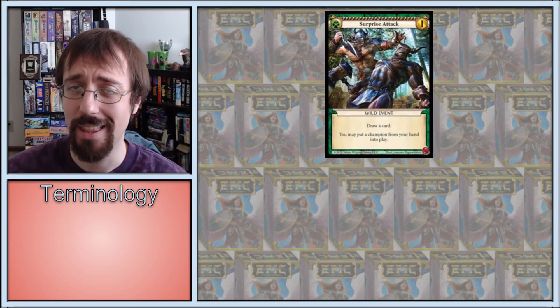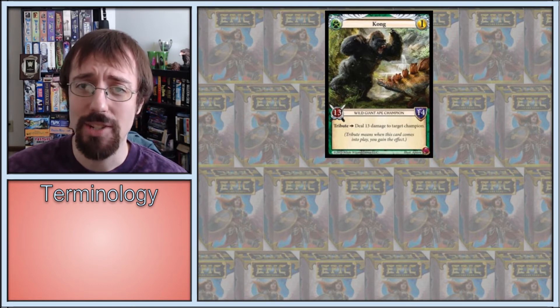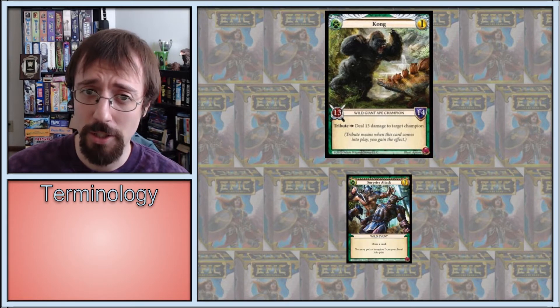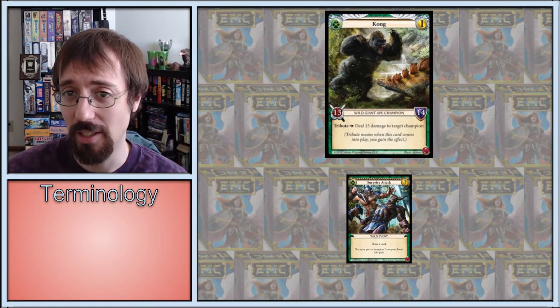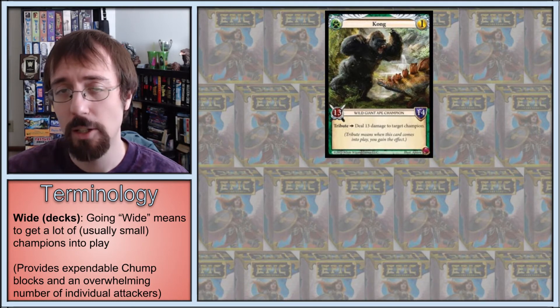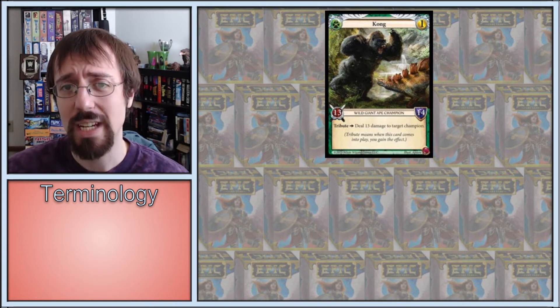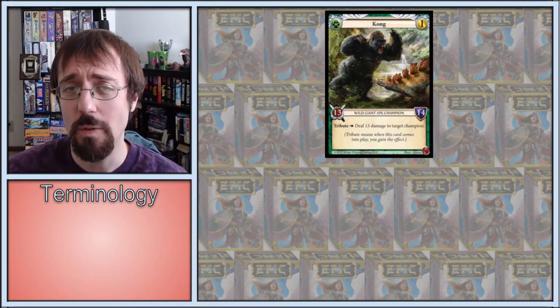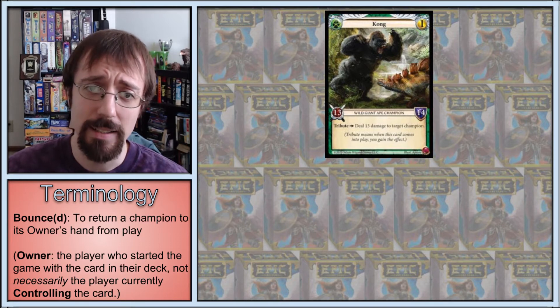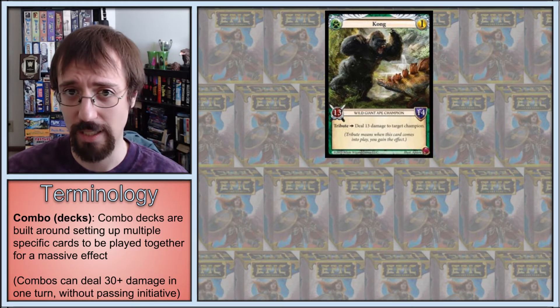One such inherently powerful card that's amazing with Surprise Attack is Kong. Remove a champion and get one of the biggest champions in play. Great. Do it off turn, particularly after your opponent spends their gold. Obnoxiously great. One downside of Kong is that it doesn't do much against wide decks unless you can give it Breakthrough. Further, without Surprise Attack it does take a while for it to actually attack, which can give your opponent enough time to actually remove it before it can. Although getting it bounced isn't too heartbreaking, since you'll be able to replay it — assuming you're neither dead nor applying too little pressure to combo or control decks for it to actually matter.